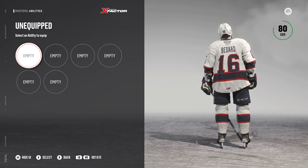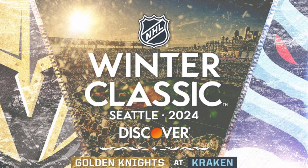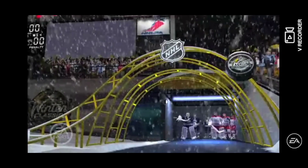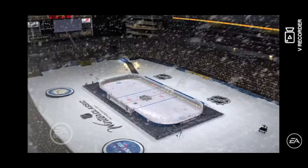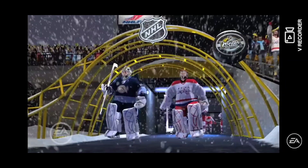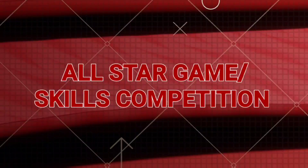The next feature is the reintroduction of the Winter Classic and Heritage Classic. Going into the 2023-24 season, we already have the Winter Classic featuring the Vegas Golden Knights taking on the Seattle Kraken, and the Heritage Classic between the Edmonton Oilers and the Calgary Flames. It would be so cool to have these games scheduled in franchise mode — the last time an outdoor game appeared in an NHL series was NHL 12 or 13. A cool way to implement this would be a minigame where each team proposes a bid to host the event, with the highest bidder getting to host against a team of their choosing.